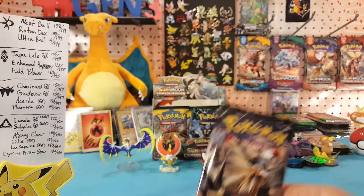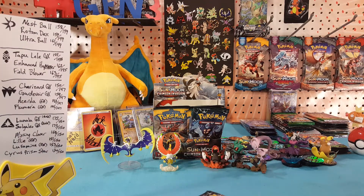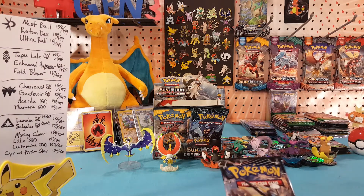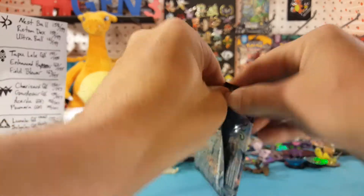We have a long list for the Ultra Prism with the two golden tickets: Lunala GX and Solgaleo GX, the hyper rare Missing Clover, the full art Lillie, full art Lusamine, and we're still looking for that Cyrus Prism Star card. Let's see what we can find in here.